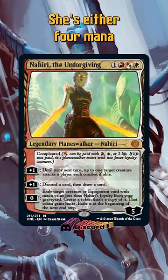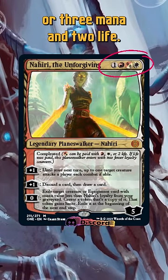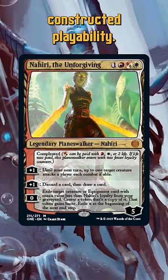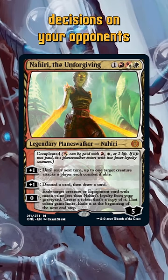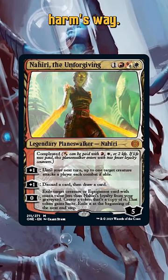Nahiri's back and she has blades for arms. She's either 4 mana or 3 mana and 2 life, so if the abilities are good, we might have some constructed playability. Her uptick forces a creature to attack each combat if able, so you can force decisions on your opponents that they don't want to make and pull a creature into harm's way.